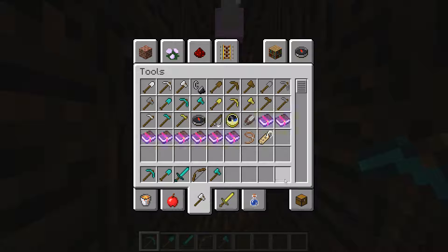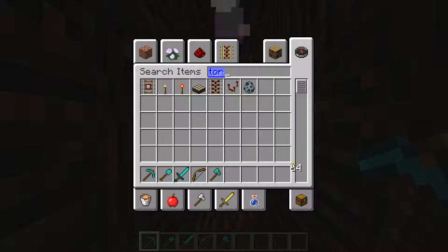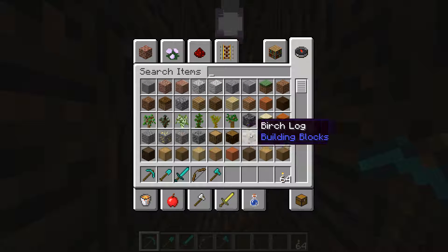The last four slots: this slot here I reserve for torches, and I try not to fill it up with anything else. The last three slots are either used for building blocks, food, or potions.